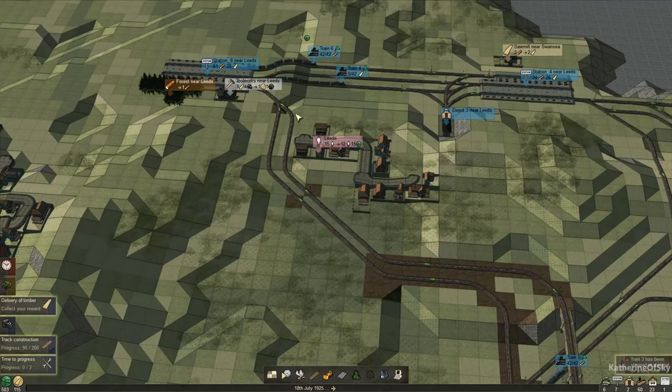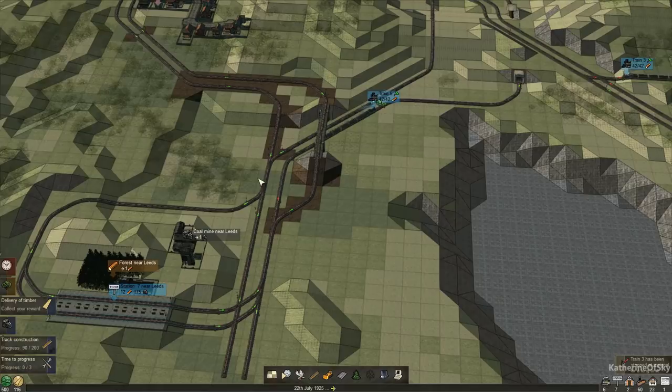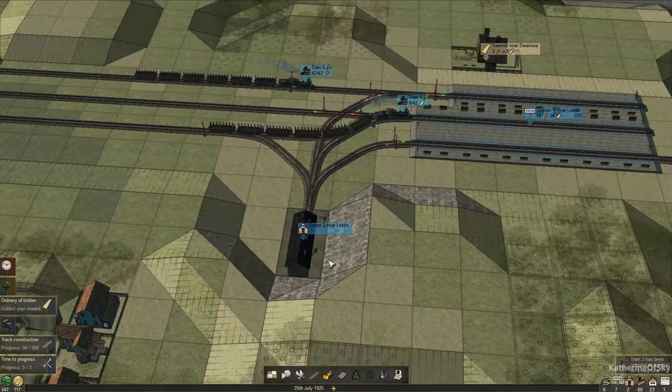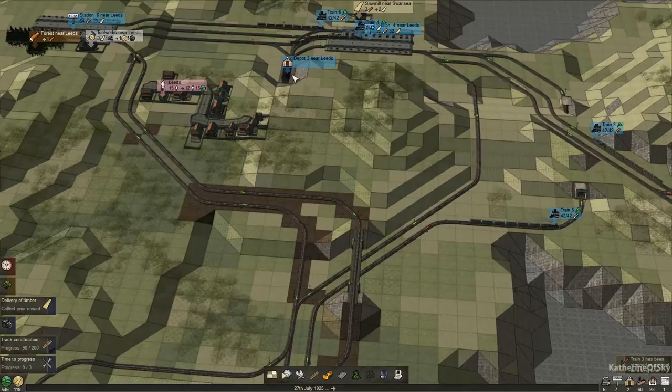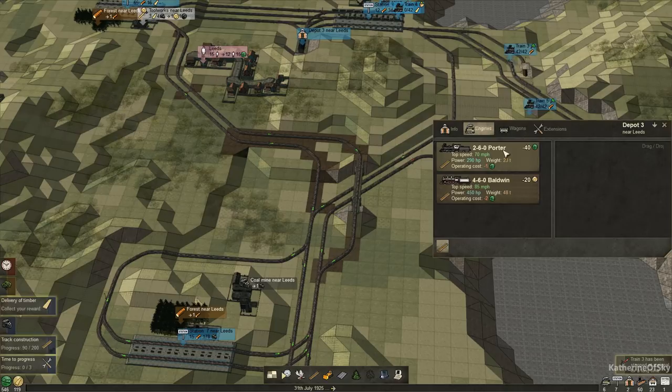We have a couple of choices: we could either route the train from the depot around and just do a first-time routing then set it on its way. Trains do not actually need to go to the depots to get maintained or anything like that — the depot is just for changing cars and changing engines. So technically we could use this one. Let's use this one. Let's go for a Porter — it's a short enough route that the Porter will be fine. I don't want to waste my lumber tokens on the Baldwin right now. As you can see, it has greater horsepower and goes faster, but the Porter is just fine for this kind of duty.